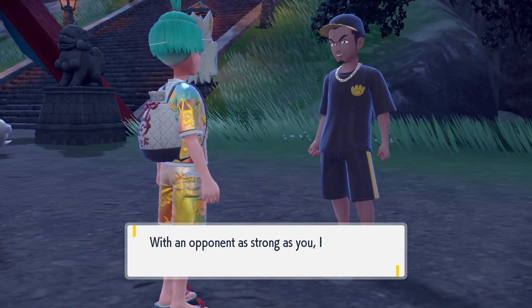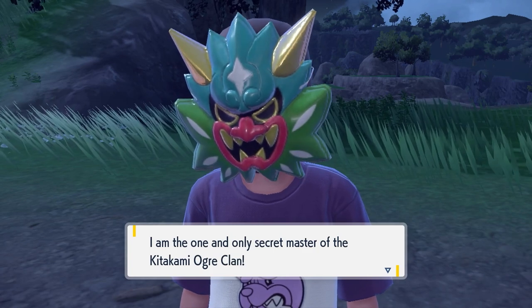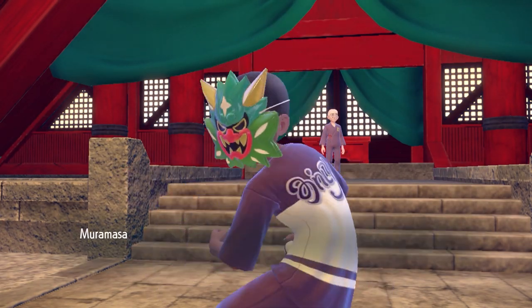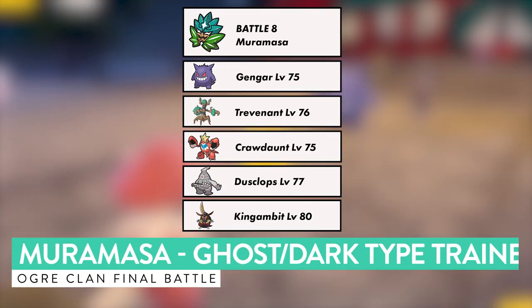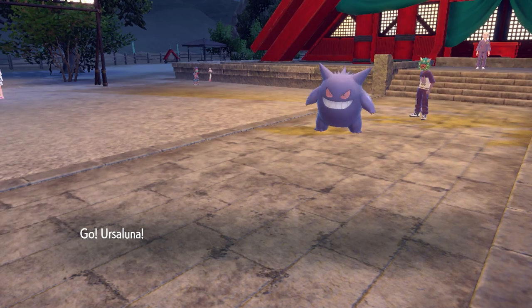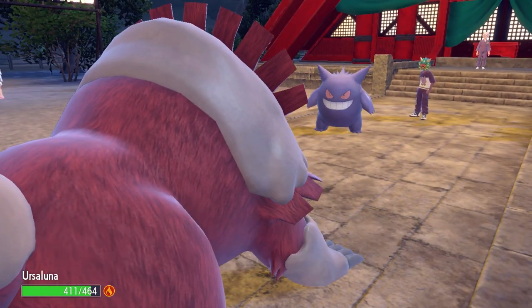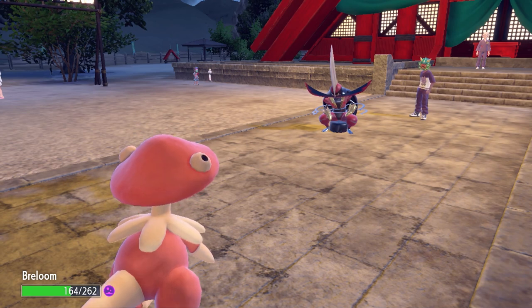After defeating all seven members and collecting all rewards, the NPC character — who is actually called Muramasa — reveals that he is the final member of the Augur Clan and challenges you to a battle. To complete the side quest you'll have to beat him in one final test. Muramasa's team is Ghost and Dark type: a level 75 Gengar, level 76 Trevenant, level 75 Crawdaunt, level 77 Dusclops, and a level 80 Kingambit. Note that the Dusclops holds the Eviolite item for a defense boost, and Kingambit has the Supreme Overlord ability which boosts its attack for each fainted teammate, so it will be hitting very hard.